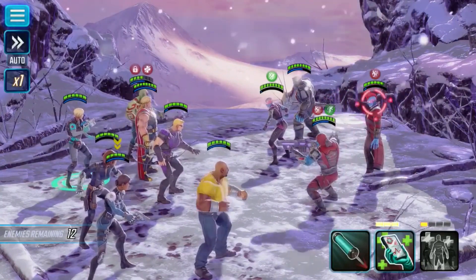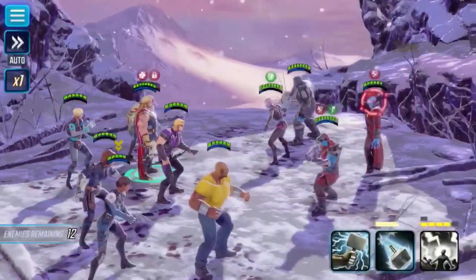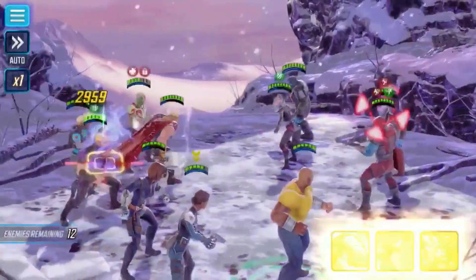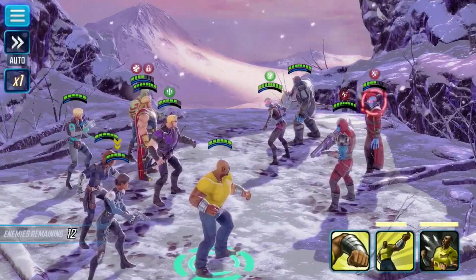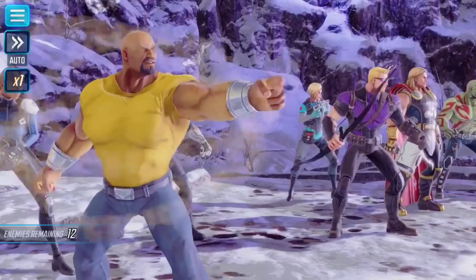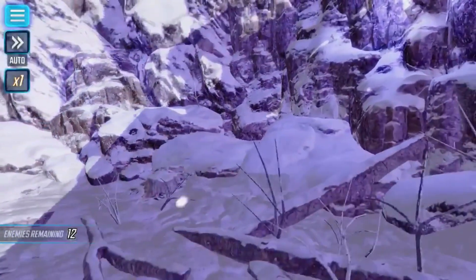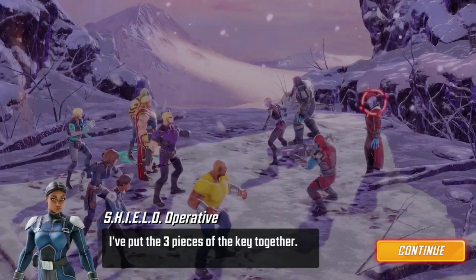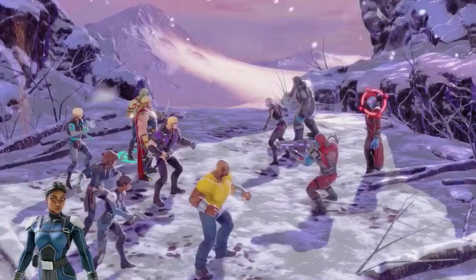We know four joined the Avengers to help take down his brother Loki. And once the Avengers capture Loki early on in the Avengers, they discuss what to do with him. Bruce Banner suggests: I don't think we should be focusing on Loki — that guy's brain is a bag full of cats, you can smell crazy on him. Four warns and says: have a care how you speak. Loki is beyond reason, but he is of Asgard and he is my brother. Black Widow says: this guy killed 80 people in two days. Four says: he's adopted.